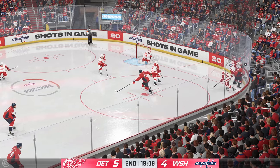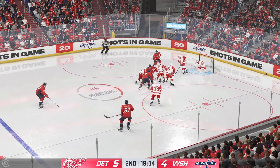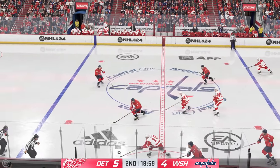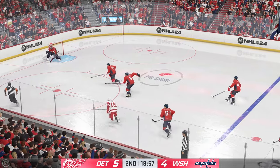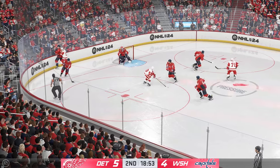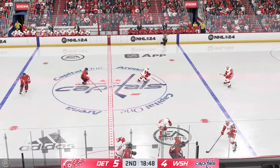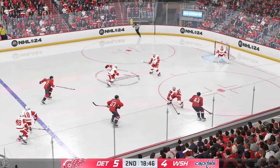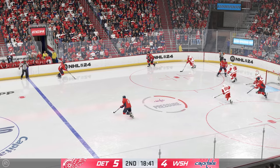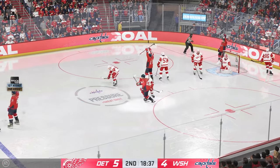Good fight for the puck along the boards. Moves it to Carlson. He takes the feed, keeps possession on the play. Caps gaining momentum. They put the puck into the offensive end. Some good footwork to kick it away. Pacioretty's lugging the puck. The Capitals play along the boards. Denies him! Scooped up along the wall by Strom. Sends the feed in front. And that's stuck — it's in!